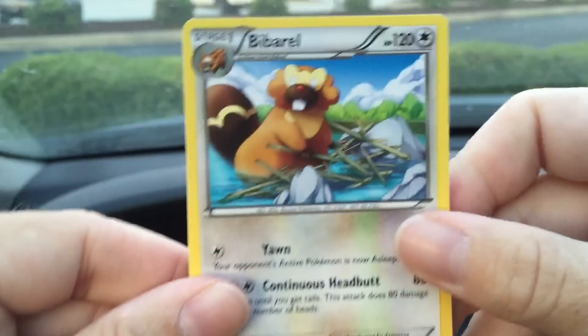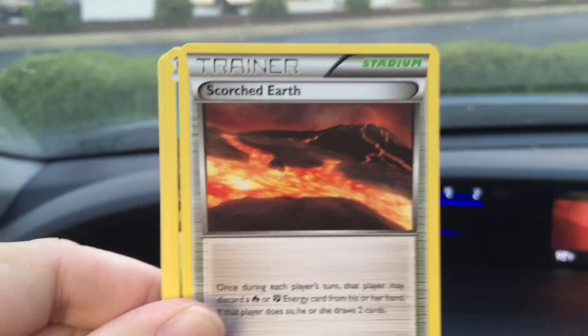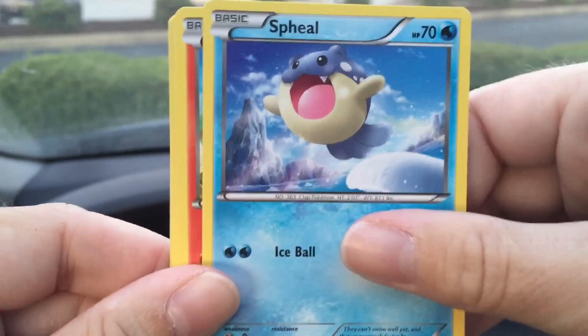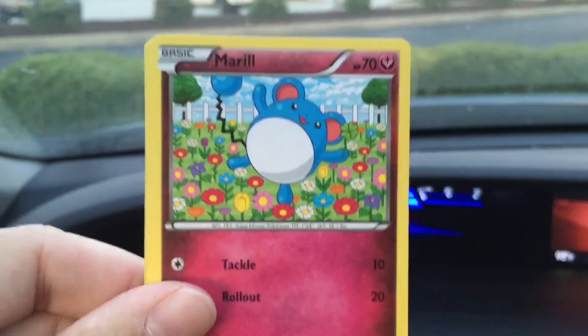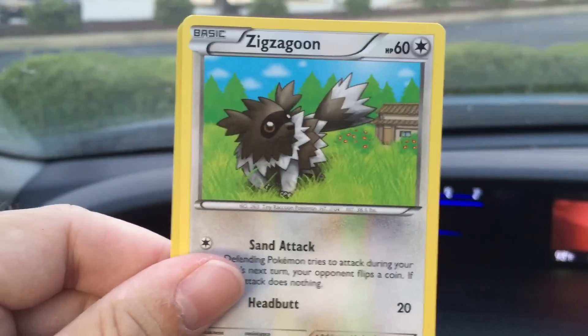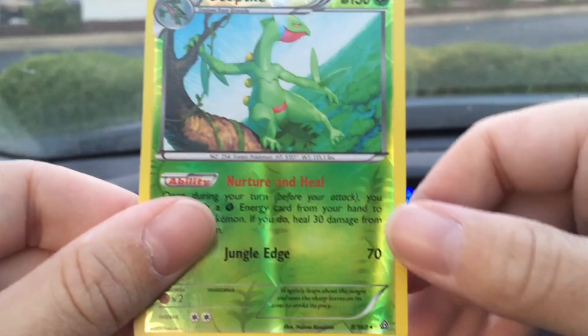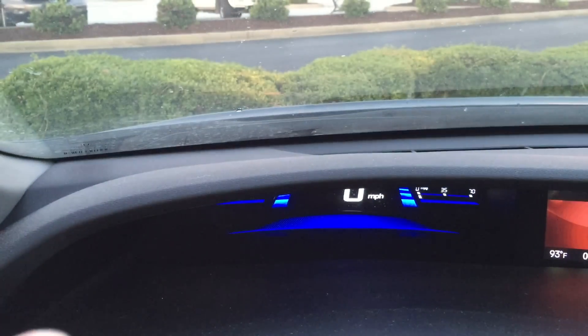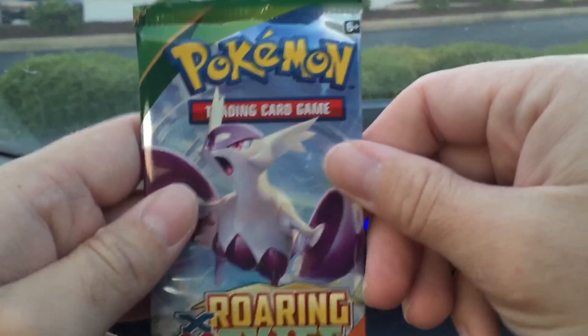Alright Primal Clash pack: Scorched Earth, Electrike, Torchic, Marill, Skitty, Zigzagoon reverse, Gurdurr — which is a rare — and a Diggersby. Alright, on to Roaring Skies.